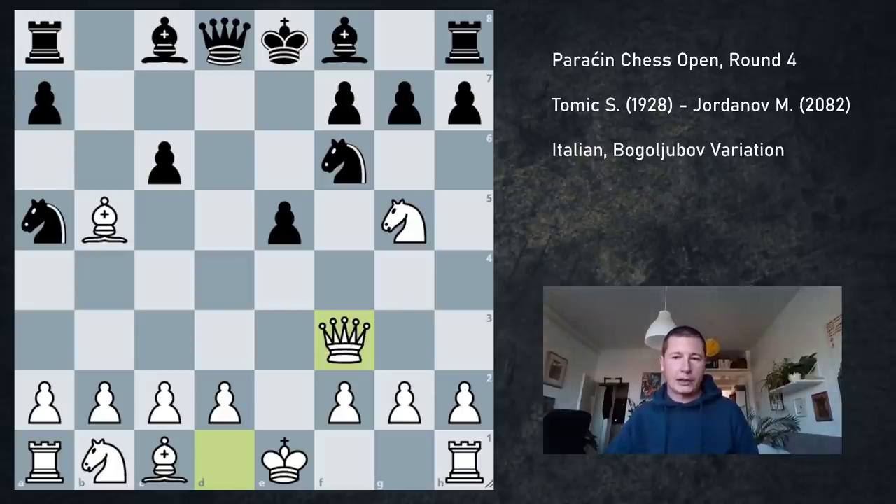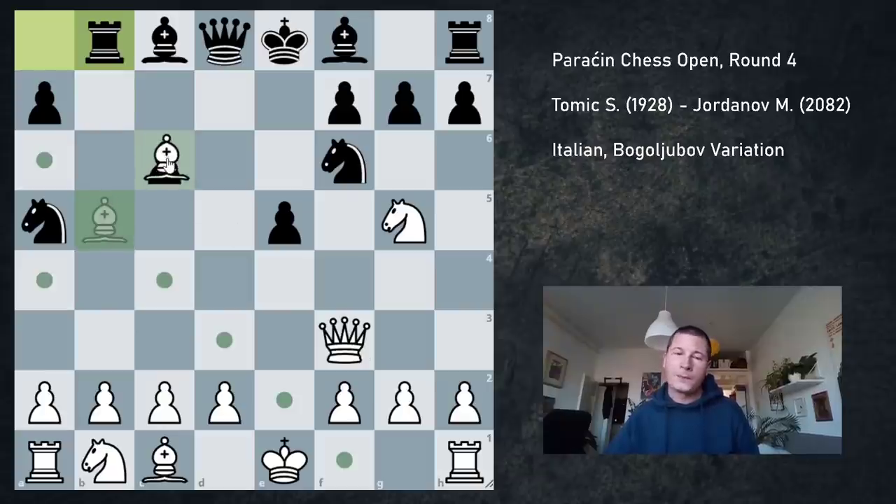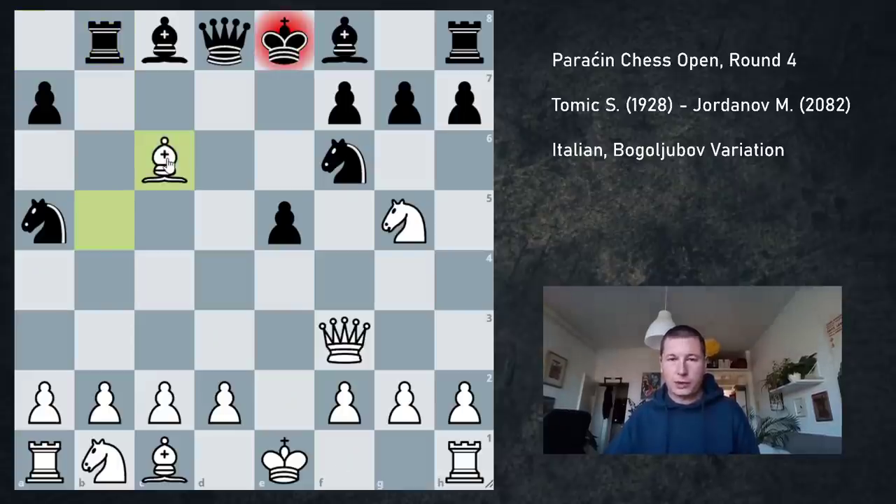The main move for black here is Rb8. It is possible to play Be7, or h6, or even Qc7, but my opponent went for Rb8, which is the main line. Now the bishop is attacked and it has to move. The most popular move here is Bd3.